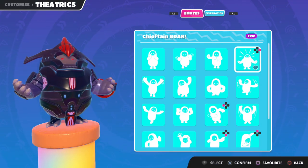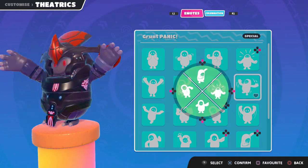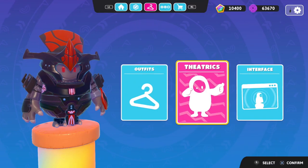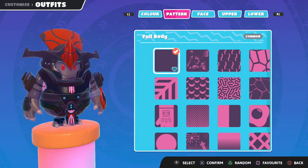So we got the Grunt Chieftain Roar. I guess I should have used that more last episode. But the Panic is right here. We'll put that one down that way. Seems pretty good to me. So with that being said, we have to go and customize ourselves so we can actually be equipping it.